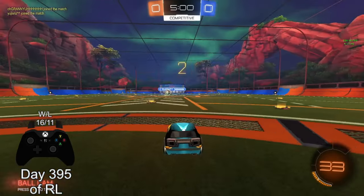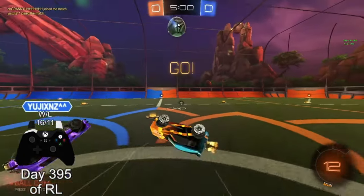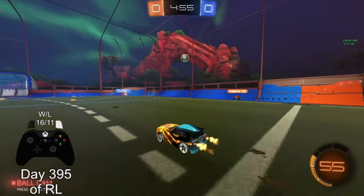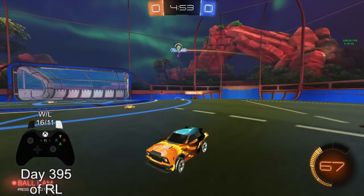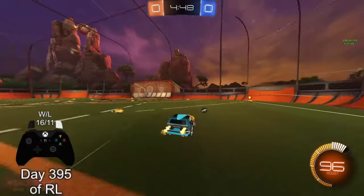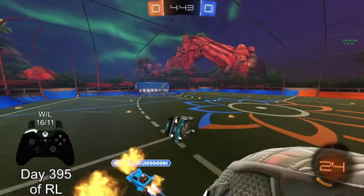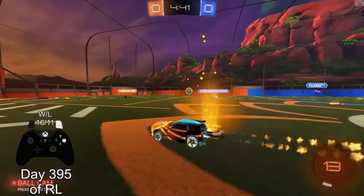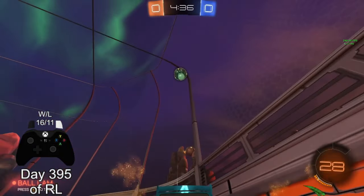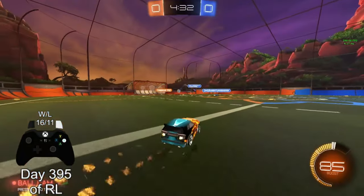We got a Batmobile player on our team. Notice how that guy doesn't hesitate — my teammate beat him. He's beginning to learn the process. I fake challenge there — why? Because he doesn't have control, he can't get back to it. I hit it as early as possible — bad touch, but I want to learn to get that under control.